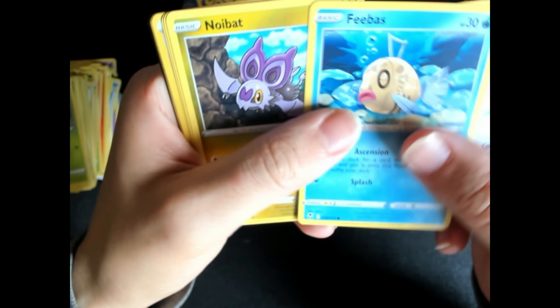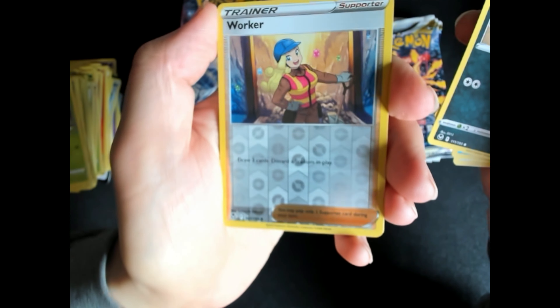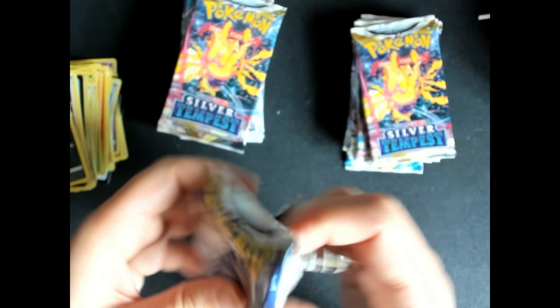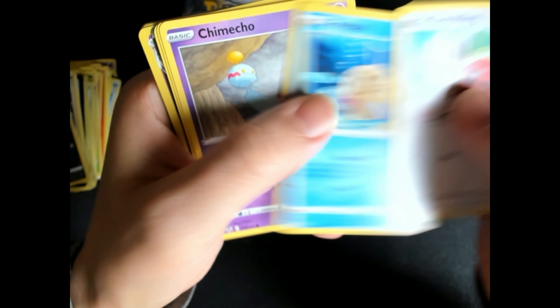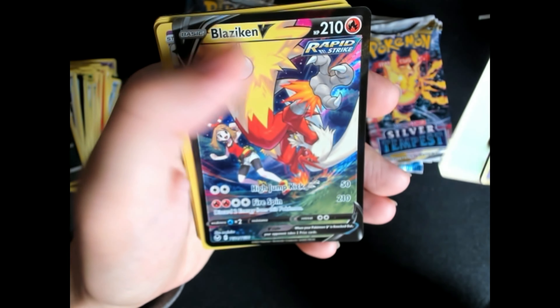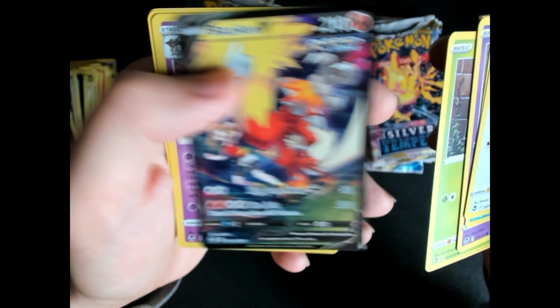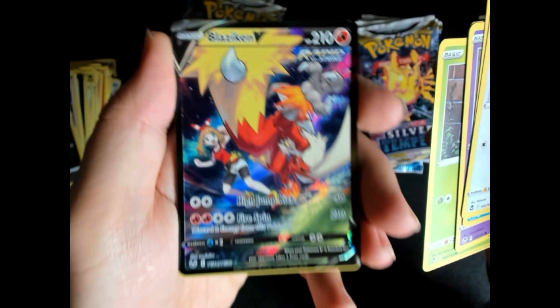Next pack — Pinda, Feebas. First reversed, a Trainer card, Worker one and a Zeraora — Zeraora is rare. Another black code here. Feebas. I'm seeing a Blaine — Zacian V Full Art! Great foiling, great card. And a Dragapult. Energy, it's in the trainer. And all this is common.